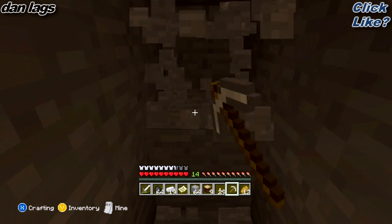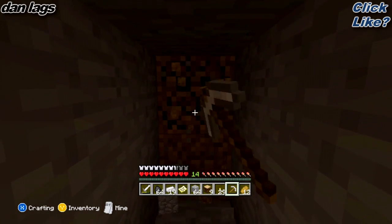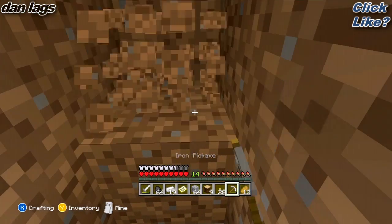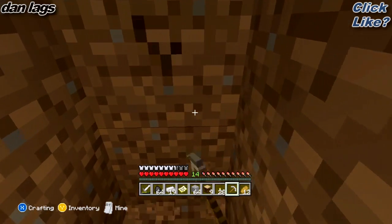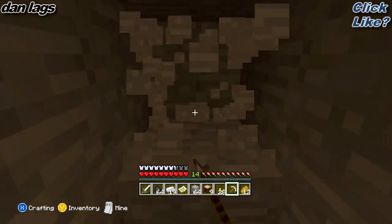I'm thinking about building my base in the corner of the map, so they can only come from two possible directions — like, I can keep everything in front of me. So I don't get backstabbed. Because that would suck.